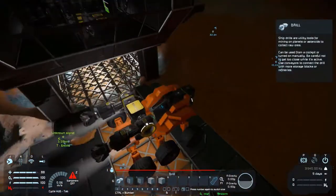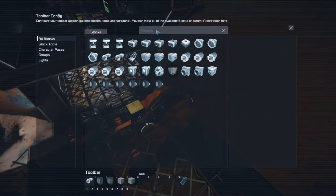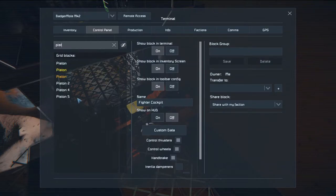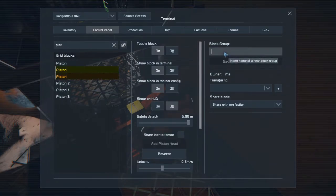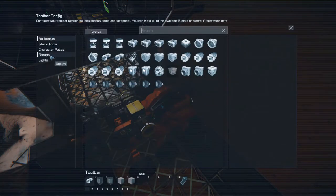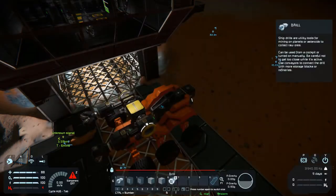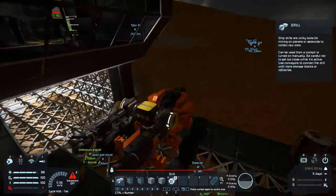Whenever you're working with the pistons, you can just group them together in a group — make sure you find the right ones, they're always the ones that are colored weirdly. I'm going to call them 'arm pistons.' That way you can set it onto your toolbar and it'll adjust them forward and back.